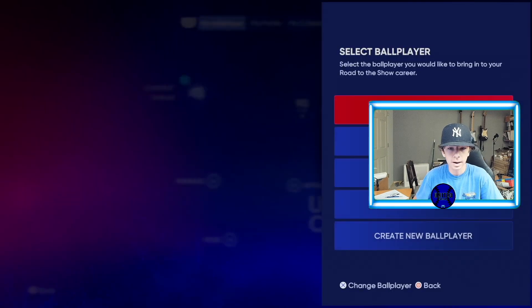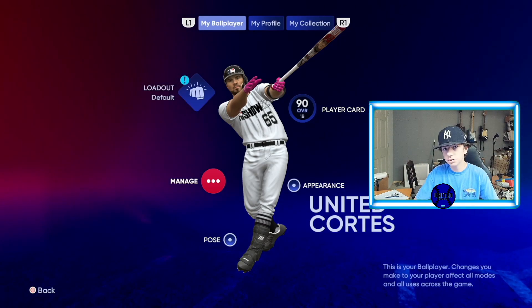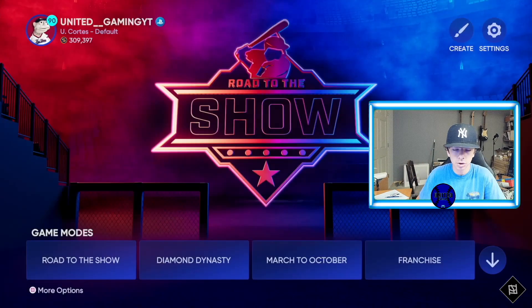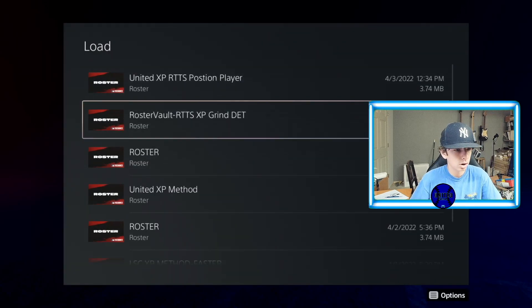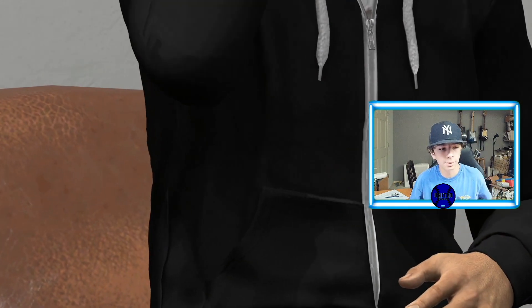Once you've downloaded it, go to Road to the Show. Start new and set up your ball player — it can be any position on the field, but it has to be a position player, not a pitcher. Go to Load Saved Rosters and load the United XP Road to the Show position player roster. Skip whatever Ben Golman says.